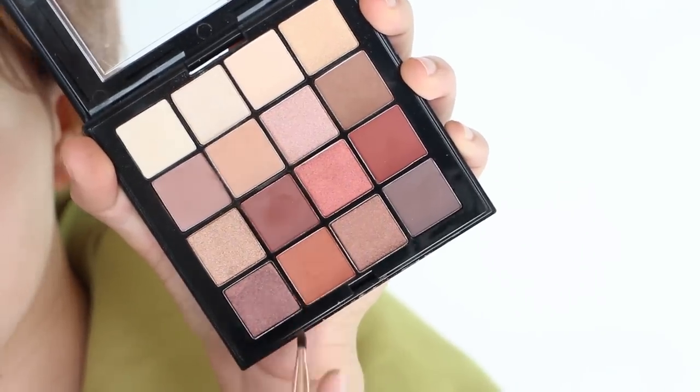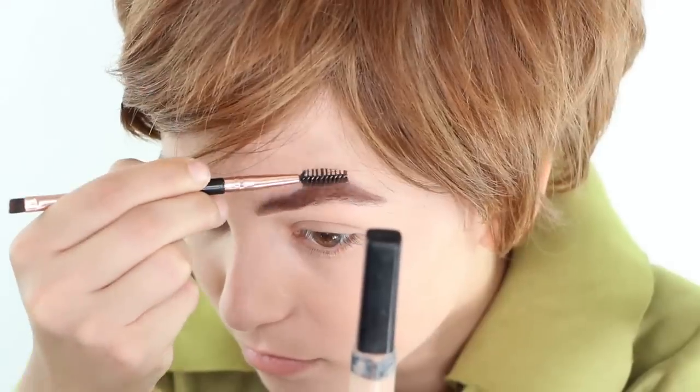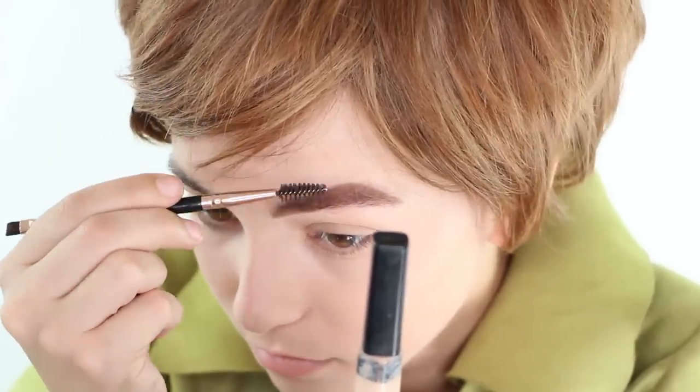Now to get a gingery color, take a dusty orange brown and fill them in again. Lastly, just brush your eyebrow hairs up so it fills in all of the penciled areas naturally.